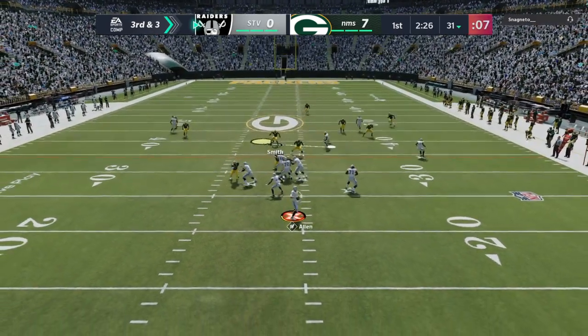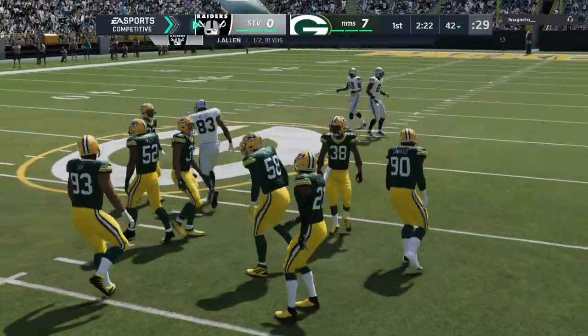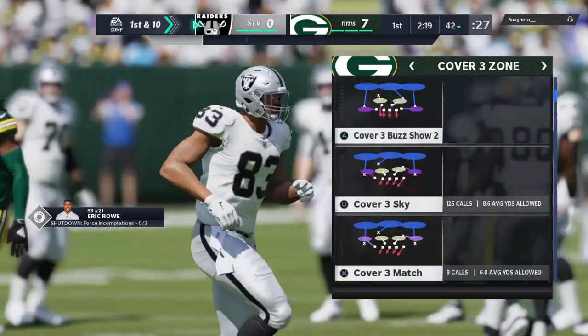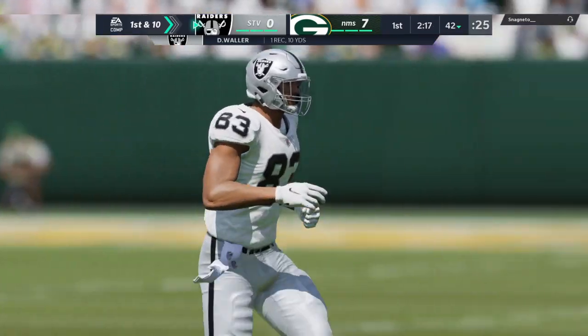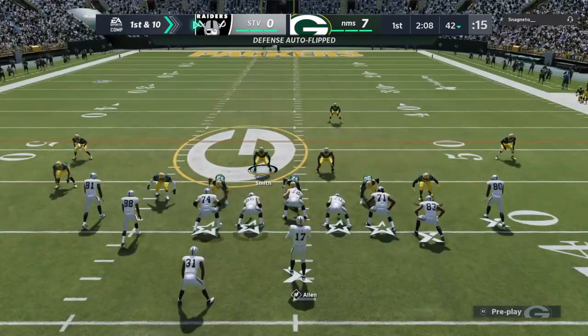The shotgun snap to Allen — he's able to find Walter, that's complete, and he is going to have the Raiders' first down. They get the third-down conversion, a pickup of 10, and it's enough for a Las Vegas first down.